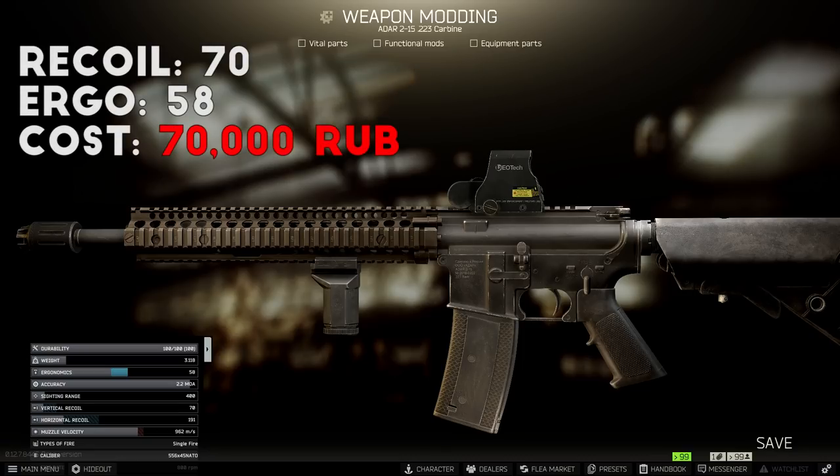For the overall stats on this build you're looking at 70 recoil and about 58 ergonomics fully loaded, which is not bad for a semi-auto rifle. If you pace your shots well it shoots pretty nicely at medium range. The total cost is about 70,000 rubles, possibly less if you get a good deal on any flea market items. It's not the cheapest ADAR build you can make, but for 20,000 extra you can get the M4A1 receiver at Mechanic Level 2 and turn this into a full-auto M4A1 if you so desire.